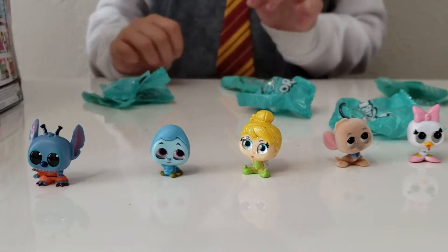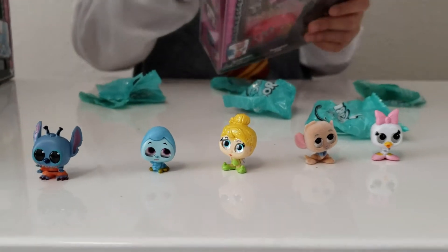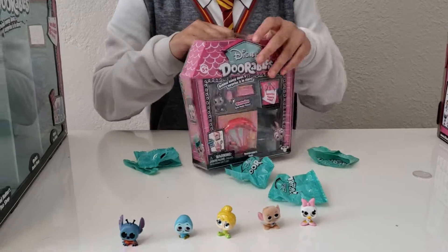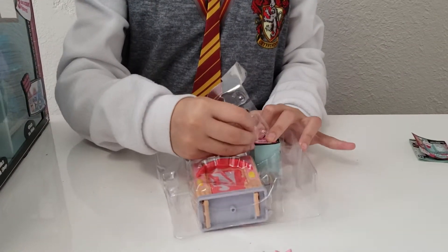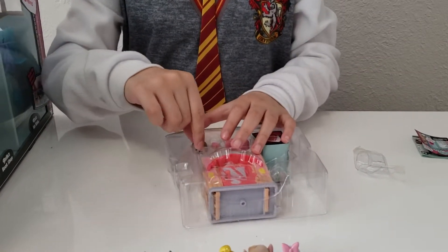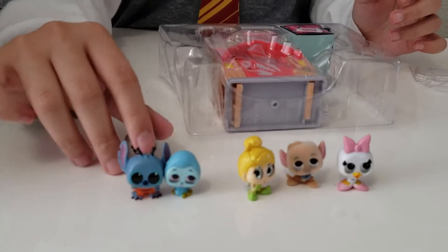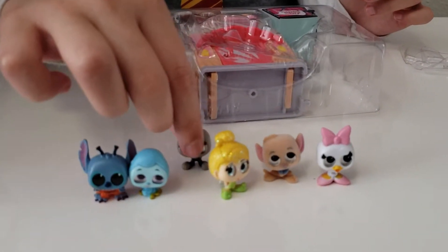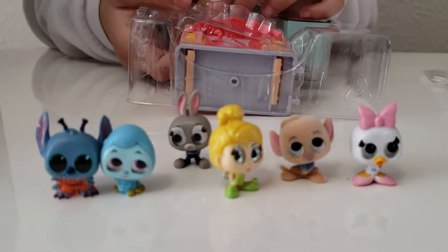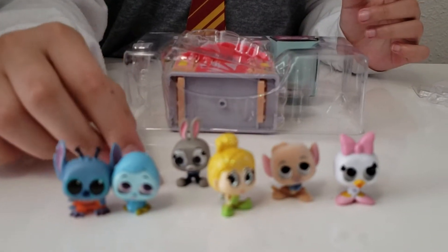Okay, let's open our next surprise, which is this one. Time to open. Now you know how I can do it. I forgot how to open them. We got Judy Hopps here. Let's put them right over here. We got a popsicle stick. Chicken head. Let's put it right over here.